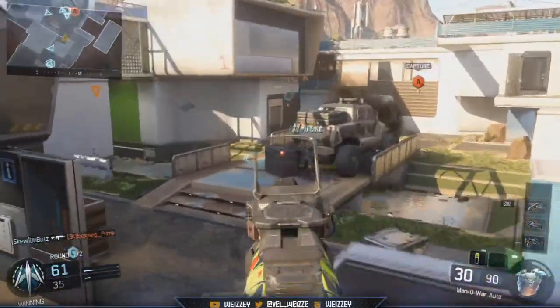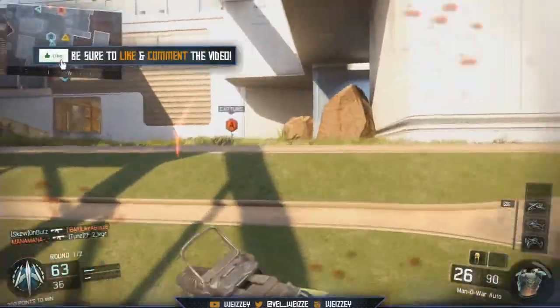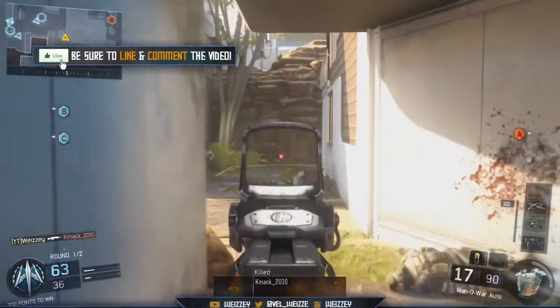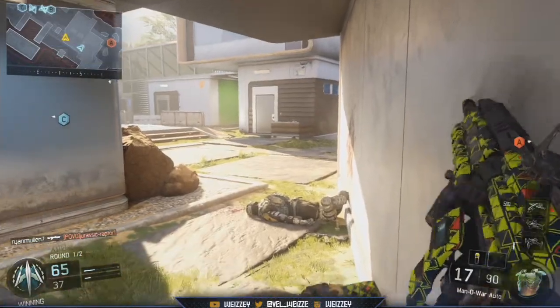These Call of Duty points will be available via the in-game store. All players receive 200 CP for free by logging into Black Ops 3 — so you get 200 of these coins for free as soon as you log in.